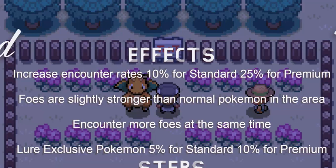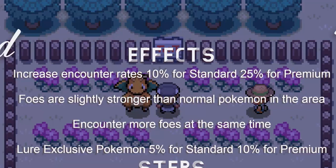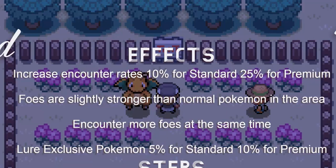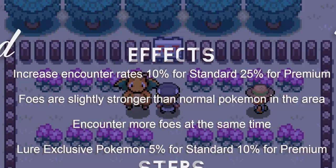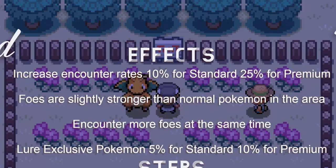Foes are slightly stronger than normal Pokémon in the area. You encounter more foes at the same time, so we can have double battles and triple battles. Lure exclusive Pokémon are 5% for standard and 10% for premium. As well as some extra features for the premium, lures are small hordes of three that may increase in size, and if you encounter a shiny Pokémon the secret shiny rate for that Pokémon is increased by 25%.